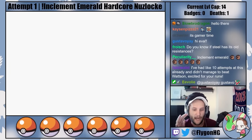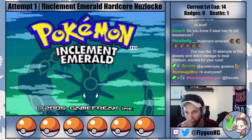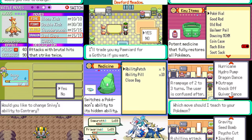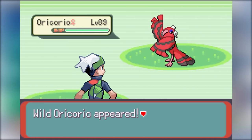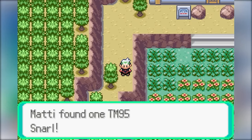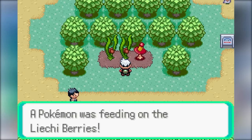Hi everyone, I'm FlagonHG, and this is the video of my attempts at a hardcore nuzlocke of the ROM hack Inclement Emerald. Inclement Emerald is a catch-em-all advanced difficulty ROM hack created by Buffal Saft that features a wide range of changes to the baseline Pokemon Emerald game, including the addition of all Pokemon from the first seven generations, updated game mechanics, changes to Pokemon stats, typings, and movesets, and so much more. This game is an absolute blast, and I highly recommend it to anyone who wants to do a casual playthrough, a hardcore nuzlocke, or anything in between.